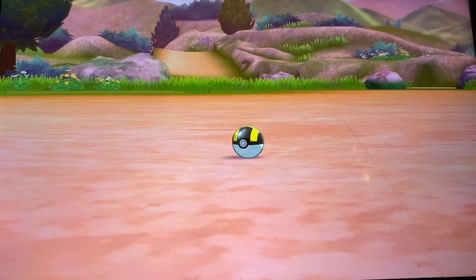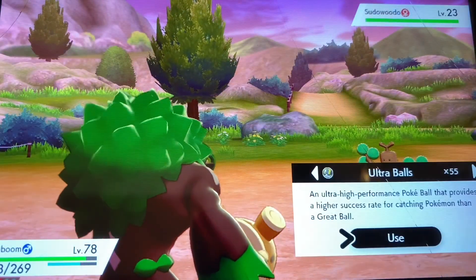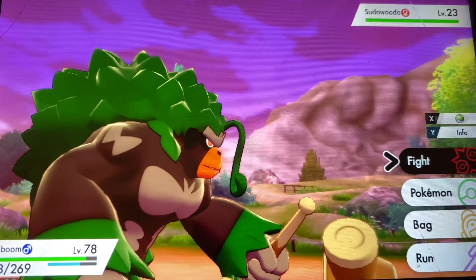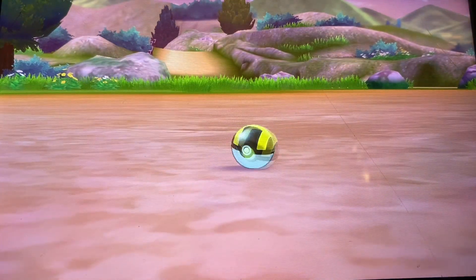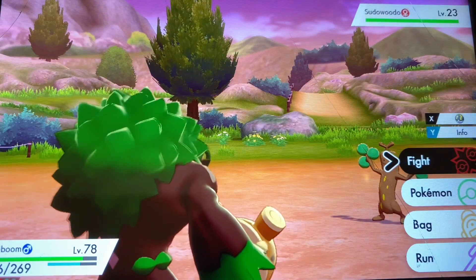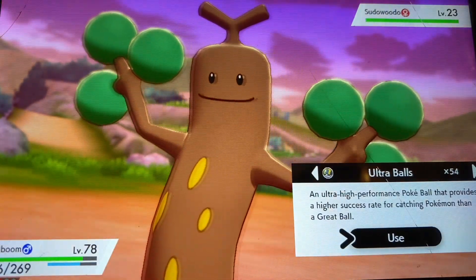Something that will make it a lot faster is getting the Catching Charm. You get it by going into the right building and talking to the scientist there. He also gives you the Shiny Charm when you complete the Pokédex — so if you're hunting for shiny Pokémon, it's highly recommended to complete the Pokédex first. The Shiny Charm makes your life a whole lot easier instead of having to grind out a massive number of eggs.